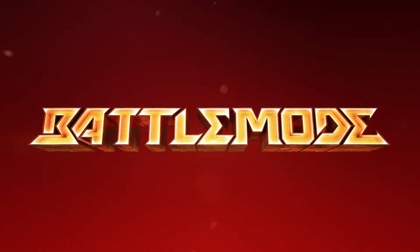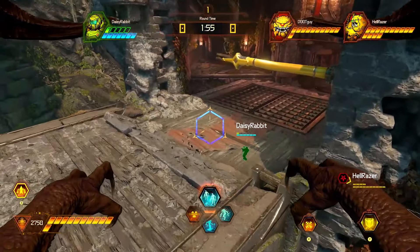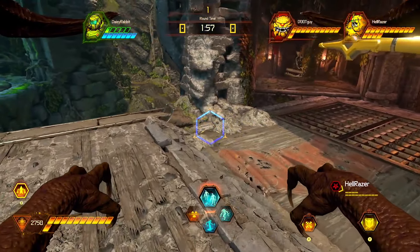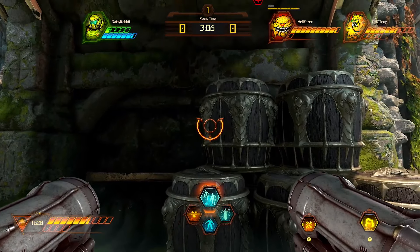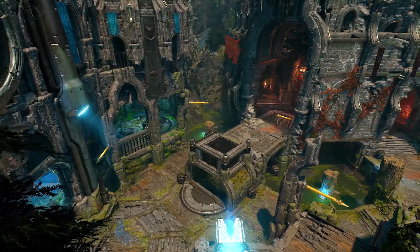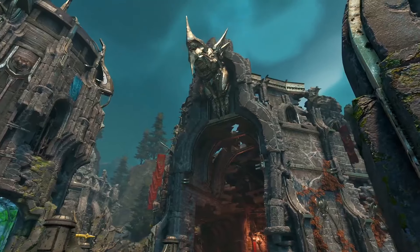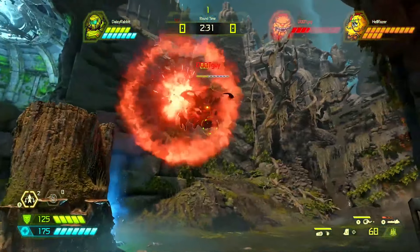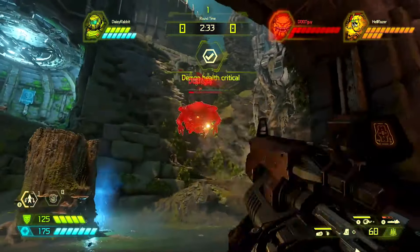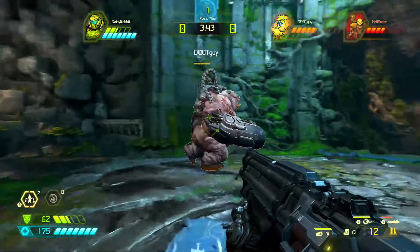Take something simple like player outlines. Demons can always see the Slayer, even through walls. But if the Slayer is able to break line of sight, his outline vanishes. Each arena has been designed to allow a clever Slayer to use the environment to become invisible and then flank the demons. This can change the pace of a match from a head-to-head brawl to a game of cat and mouse that leads to a surprise attack and then back to a brawl.